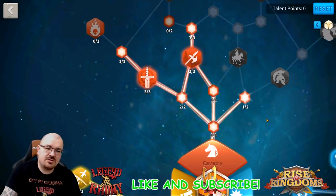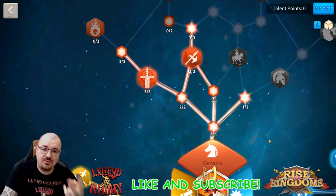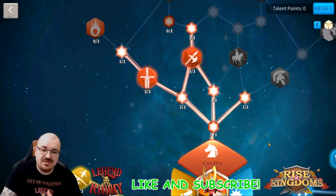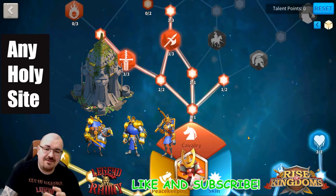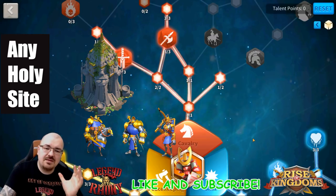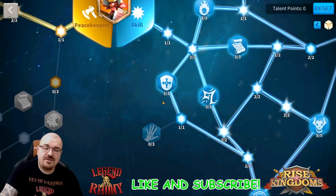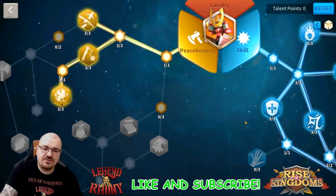I literally used this build for two KVKs. Using Minamoto with Genghis Khan or Minamoto with CCC, I've taken down any kind of objectives in KVK - it doesn't matter if there were infantry, cavs, or archers. This is the talent build I used, and with one rally we took down everything. So Minamoto can definitely be used for force as well.